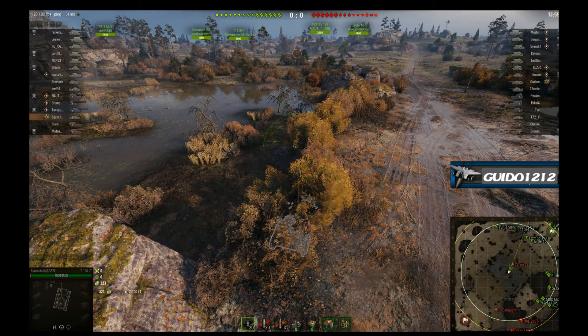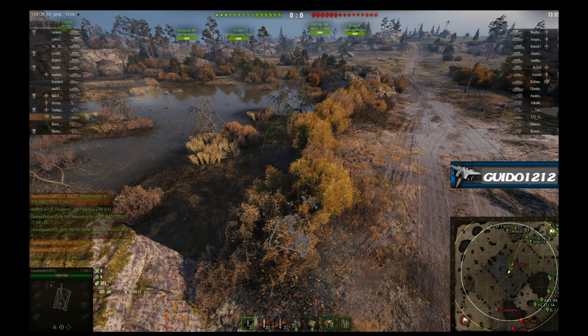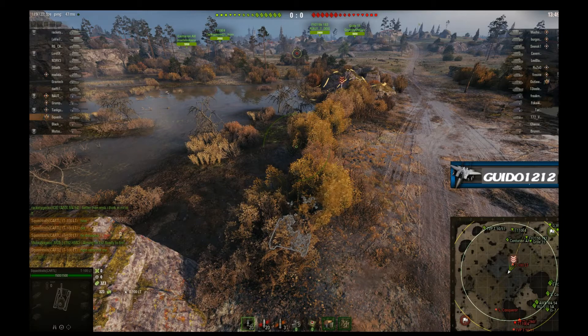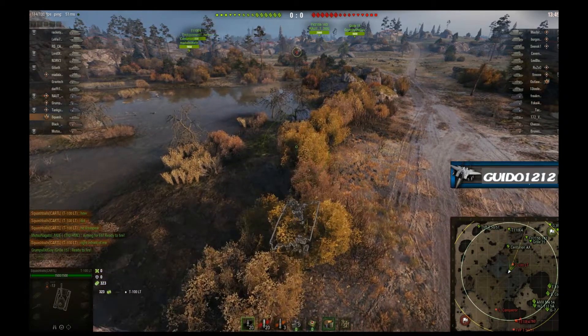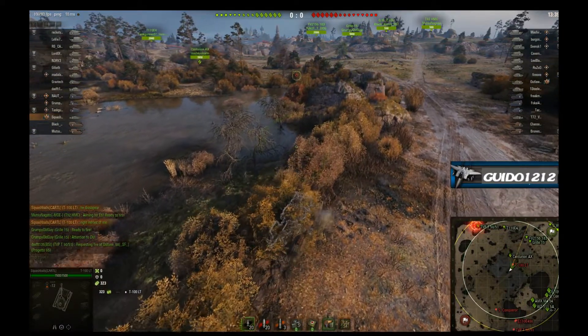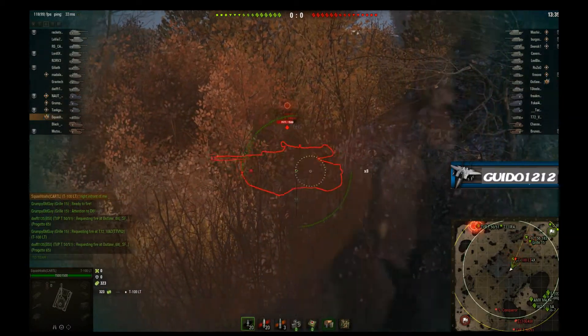So he's going to hang out in this bush. The reason I said I was interested in this is because I usually just rage for the hill over there and that has not been working out well. You really need some support. It looks like his team is doing the right thing down there, taking it. But for some reason I'm always the guy who gets there without any support. Now Squash is going to back up right here, seeing if he can find out where that T-100 is because he's got to get rid of that dude. If he can get rid of that guy, that's going to open up the rest of the map.